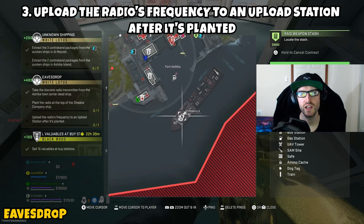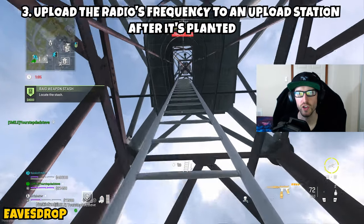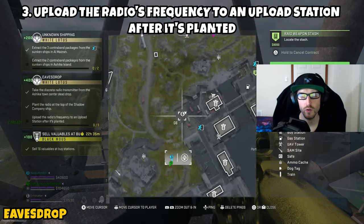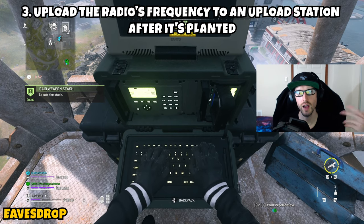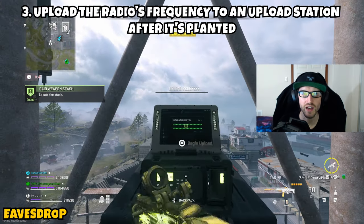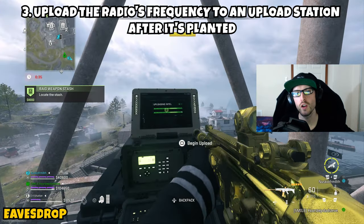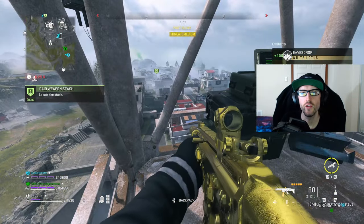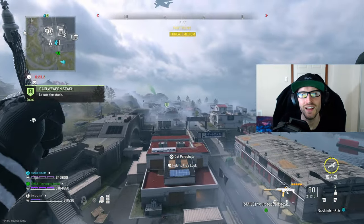Part three asks us to upload the radio's frequency to an upload station after it's planted. From the ship, make your way to the radio tower in Port Ashika — it's the closest one to you. If it seems contested, there are other radio towers you can use. Climb up to the top where the upload station is, activate it just like a secure intel contract, and a progress bar will appear. Once the upload completes, that uploads the radio frequency completing Part 3 and the mission. Finishing this last mission will unlock Tier 3 of the White Lotus faction.